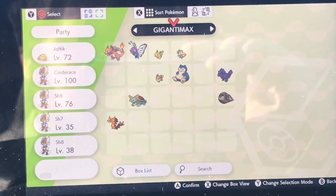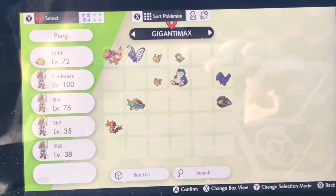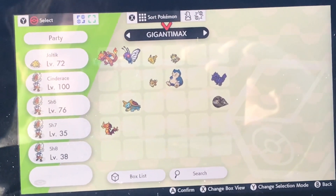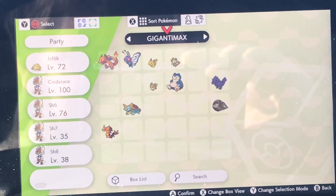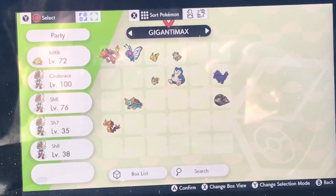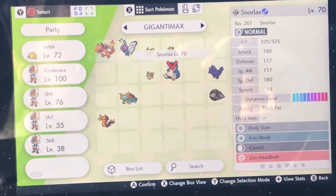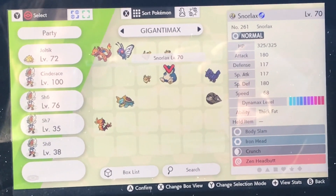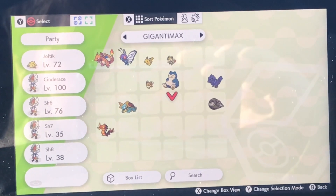Very soon I'm going to try to get all of the very rare Gigantamax Pokemon, but they're very rare so that could take a while. There are 14, and then there are two event ones. The Snorlax event is happening right now, so I was able to get a Gigantamax Snorlax.